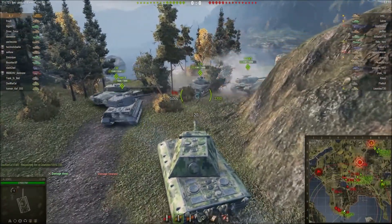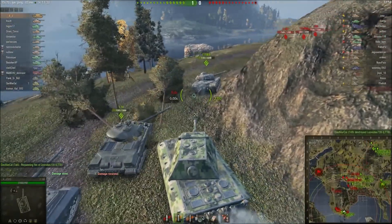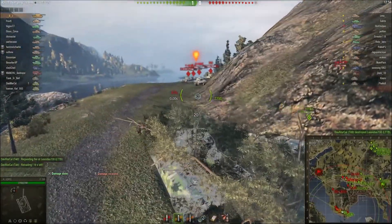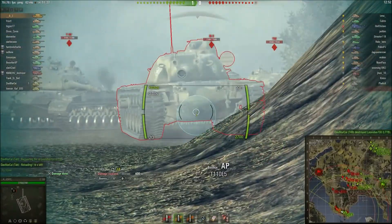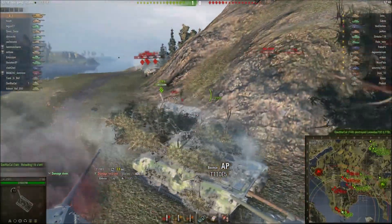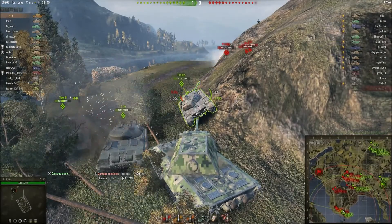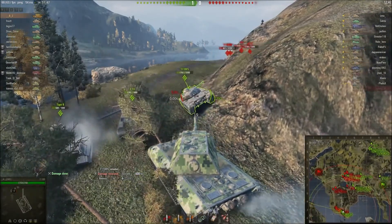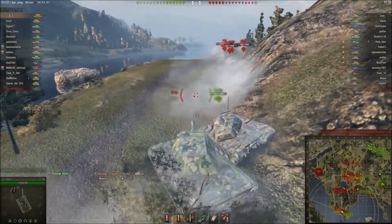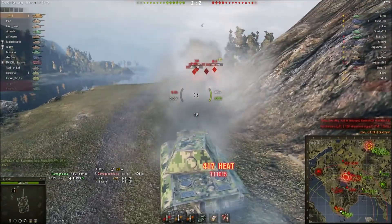Now, one gripe I have with the E100 is it lacks penetration with its AP rounds, so you have to fire HEAT rounds on most tier 10 heavy tanks or well-armored things at tier 10 in order to have some hope of penetrating. The first round I put into the E5, I sort of snapshot it — half-aimed — and the shell traveled upwards and bounced off his beak, which is probably the thickest part of the armor on the E5.